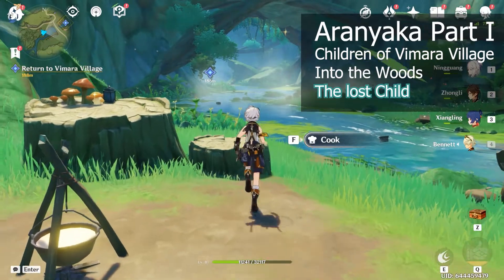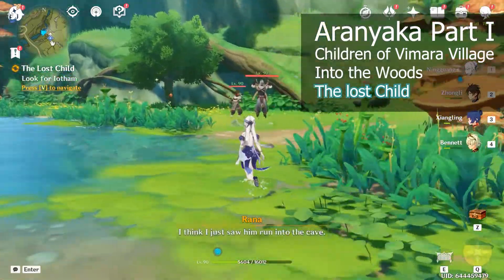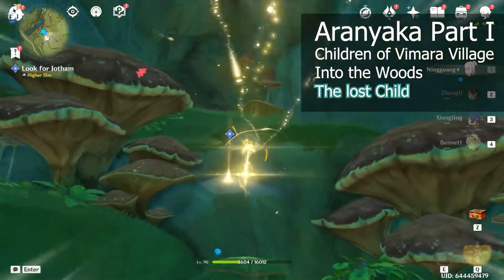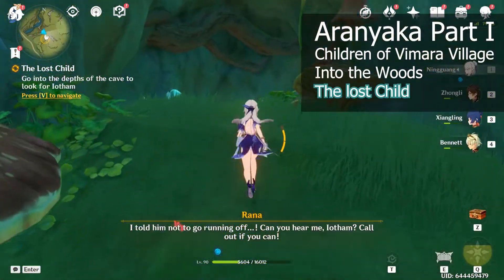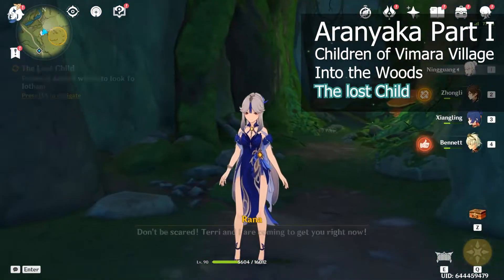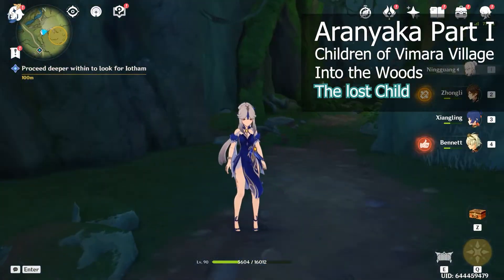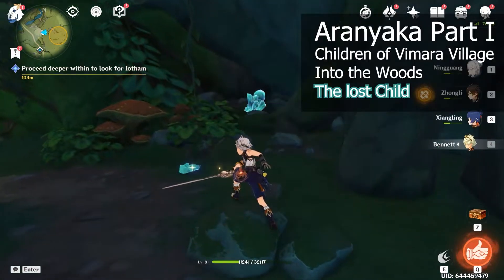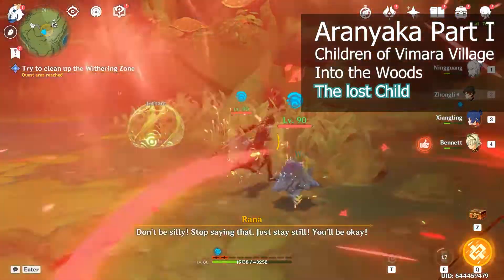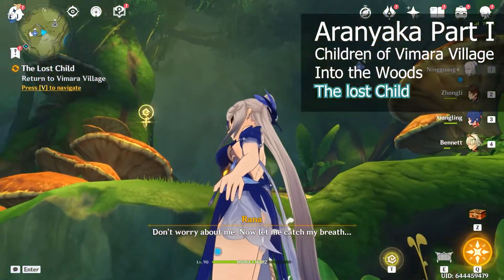For this quest we're heading back to Bemara village. Rana wants us to look for the kids, so we'll be going into the cavern. We keep going inside and we'll be fighting a couple of waves. After the fight, if you can't find the way, head to the southwest where the ore is. After going in we do need to clear another withering zone, and after rescuing the child let's go back to Bemara village.